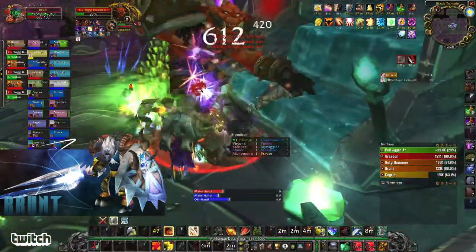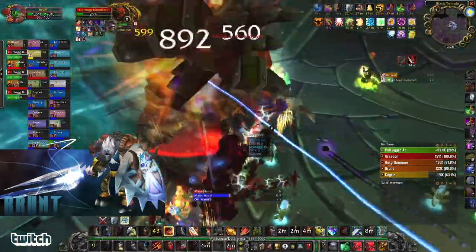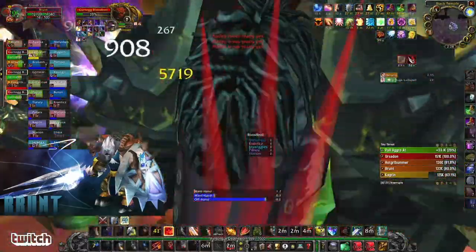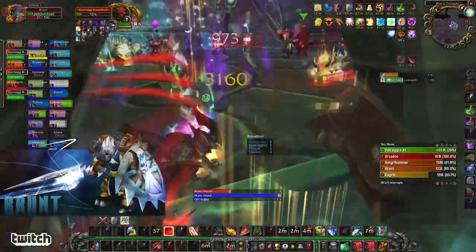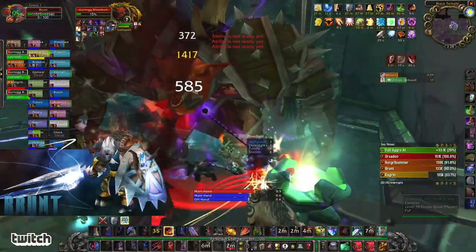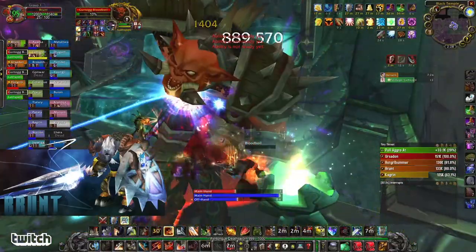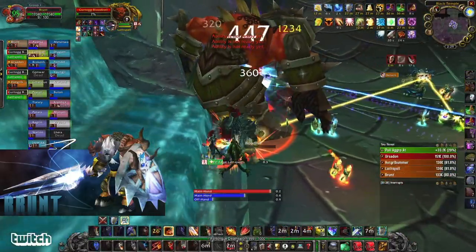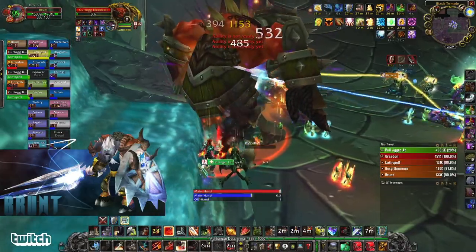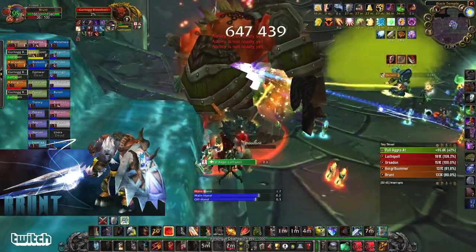For our lineup for this fight, we did one warrior and two bears. You could also do one tank of each kind, or you could do it with two bears and a paladin, whatever your guild has available for tanks. But the principle of fighting for threat still applies. You want to make sure all three tanks have a pretty threat-heavy set, but they have good iron shield uptime if they have threat, and they can put on some defensive cooldowns when they have threat on the boss.